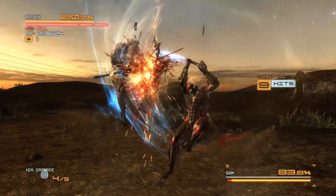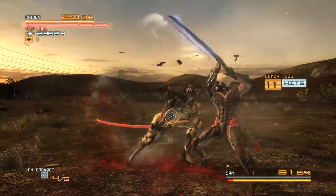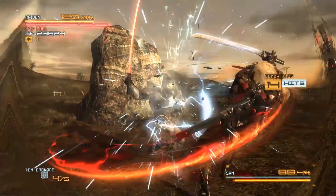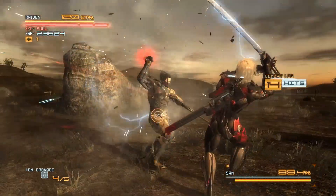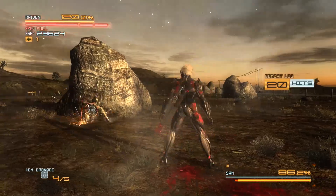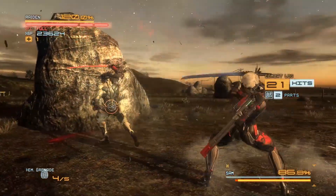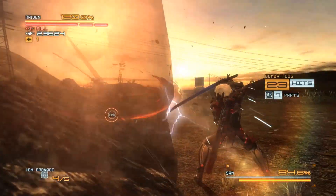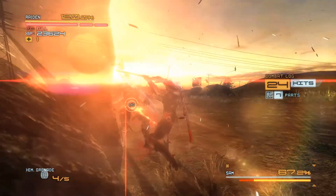Sometimes you'll see him do a series of attacks — he'll usually hit you four times in this little series. If you can perfect parry the last one, you can do like 28 to 30 points of damage on him, and it hurts significantly. But if you can't get it, just keep hitting him and you'll eventually take him down quickly. After he's down to about 60%, he gets harder to take down.